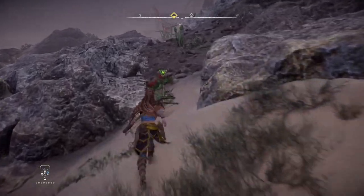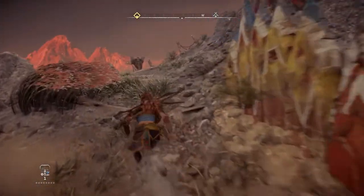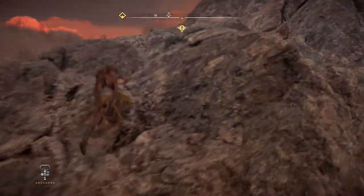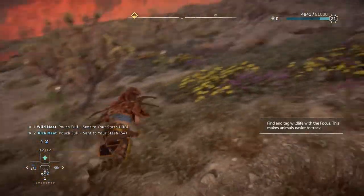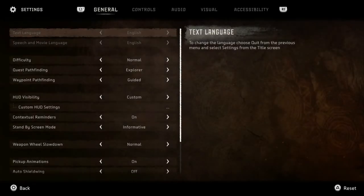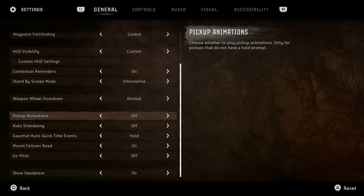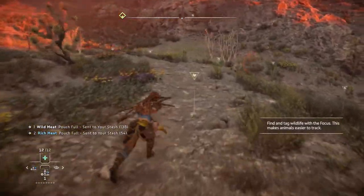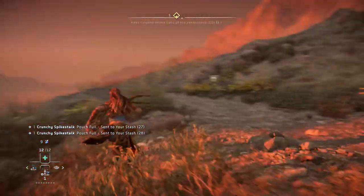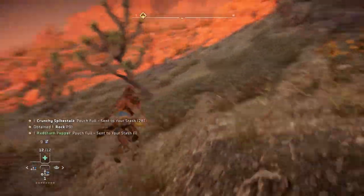I wonder if I'll get to explore the dead cauldron — I probably can. I need to take off the pickup animation — I'll just do that now. It just makes things easier, especially in a fight. Some people have recommended that too. I can do it on the run — perfect. I can see her like start to want to pick it up though, that's funny — like doing the pickup animation. I should have bought more machine muscle.